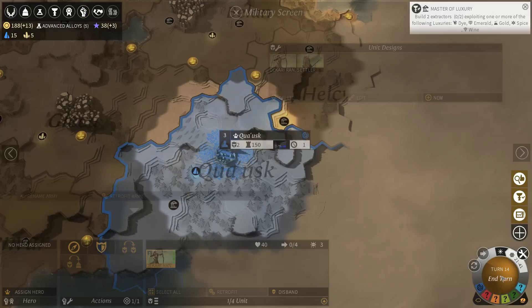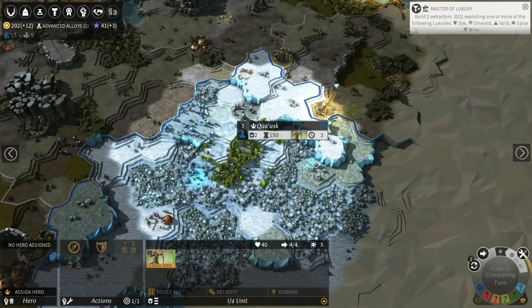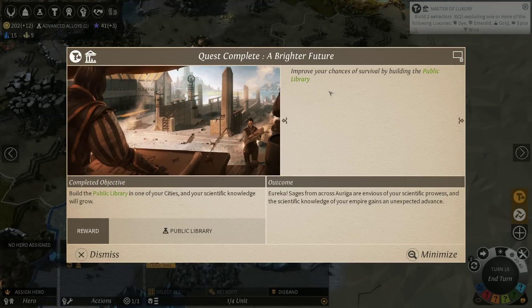We are going to end our turn now that our movements are done. We're about to finish building the public library, which is going to be awesome. We get a lot more science — that public library will help out a lot. Ten more raw science per turn. Improve your chances of survival by building the public library.